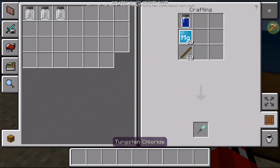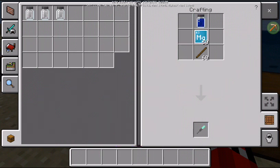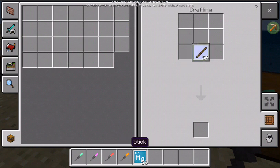To make a green sparkler, use the tungsten chloride — you can place it in any direction you want, just make sure it's in this position. So that's how you make a green sparkler. Potassium chloride makes a purple sparkler, Mercury chloride makes a red sparkler, and Calcium chloride makes an orange sparkler.